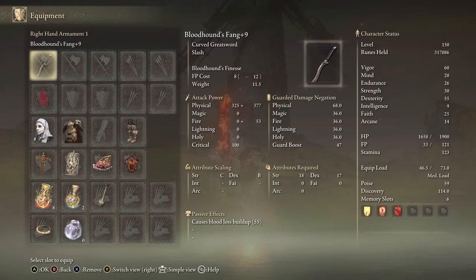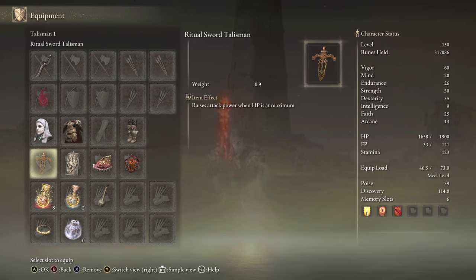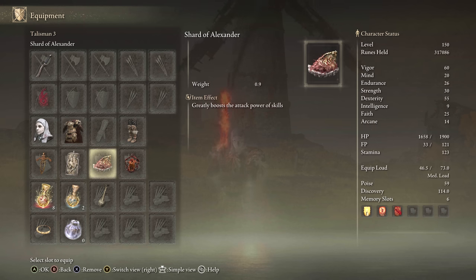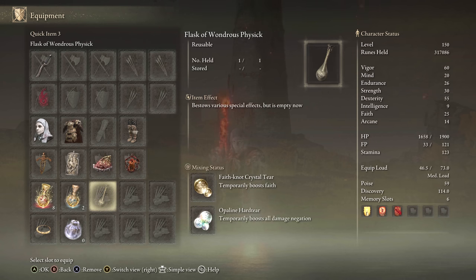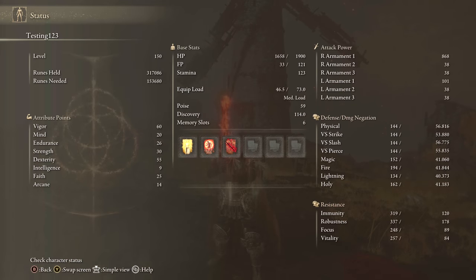For equipment, we have Bloodhound's Fang preferably plus 10. We're using any seal — weightless is good — White Mask, Ritual Swords Talisman, Dragoncrest Great Shield Talisman, Shard of Alexander, Lord of Blood's Exaltation, the Faith tier for buffs, and the Defense tier. For this build, 60 Vigor, 30 strength will get you to 45 two-handed, and then 55 Dexterity for a solid, well-rounded Bloodhound's Fang build.